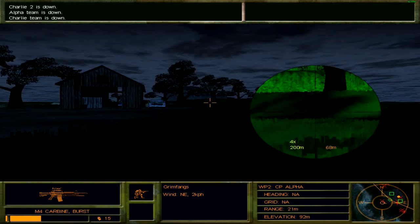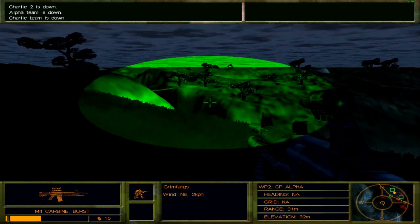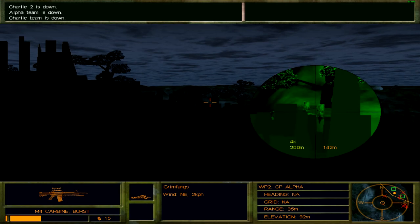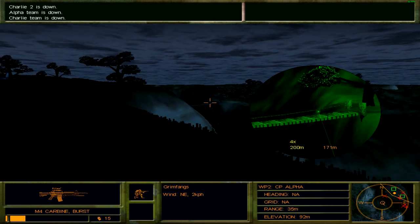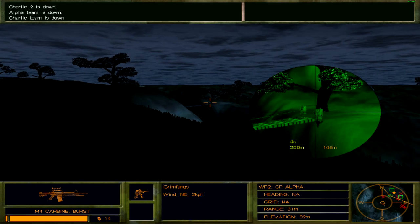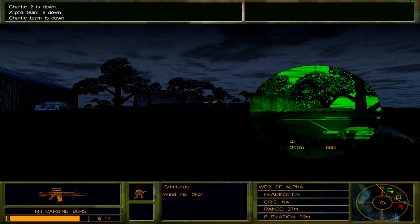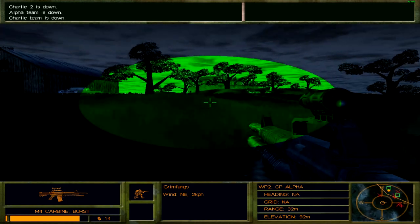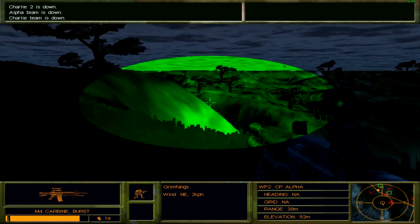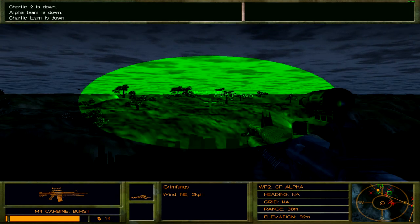I'm just trying to figure out where the enemies are at this point. There's even a drawbridge on the way — we can shoot some enemies as long as we get a good vantage point on them. That's an air conditioner, not an enemy. I can't see the enemy but I can hear them. I'm guessing the villa over there is where our objective is — that's where Alpha and Charlie teams have both been eliminated.